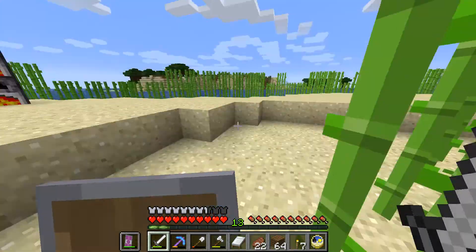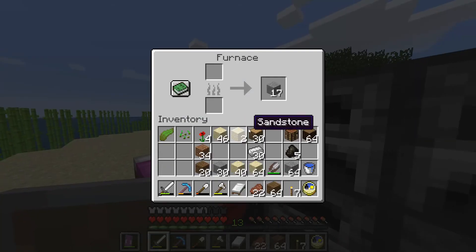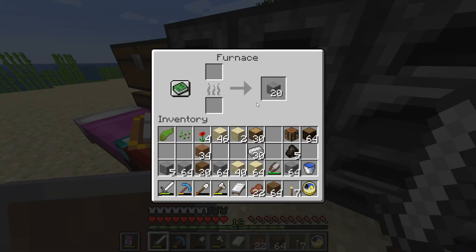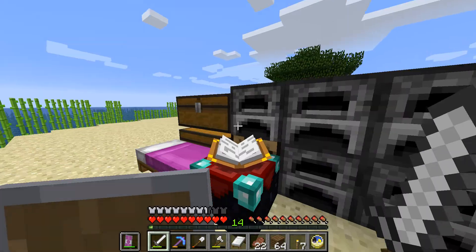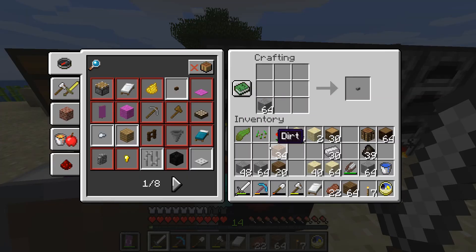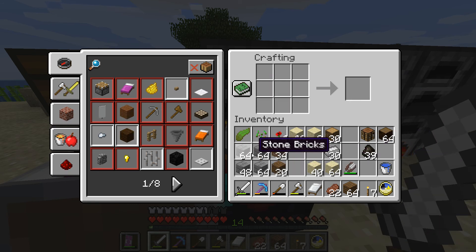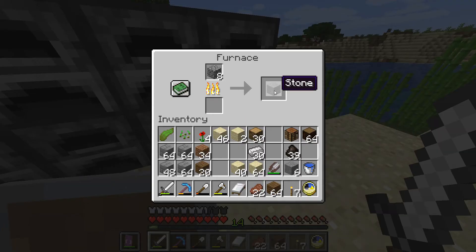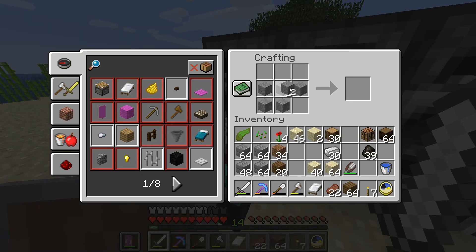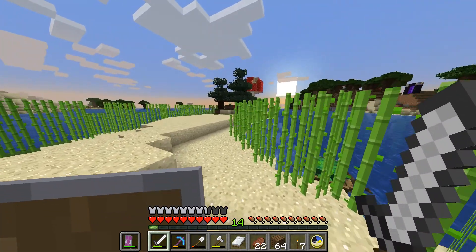We've got a very massive amount of charcoal — let's make even more stone bricks. I made a pretty nice amount of stone bricks, like three stacks and more than a half — 48. That's pretty cool. I've got even more furnaces cooking up, and there we go — 56.